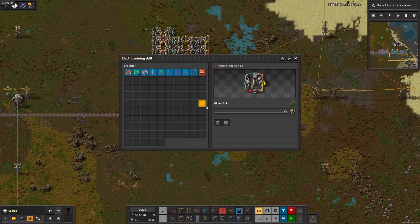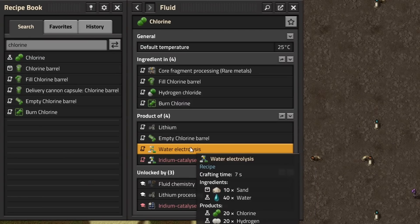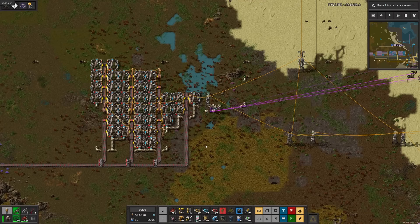We still need to mine the rare metals, which takes chlorine. There isn't a way to make just chlorine, so we'll have to use even more electrolysis and burn off the excess hydrogen. After hooking it in, it's not very fast.